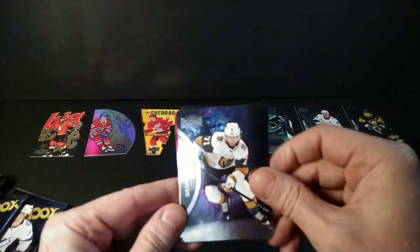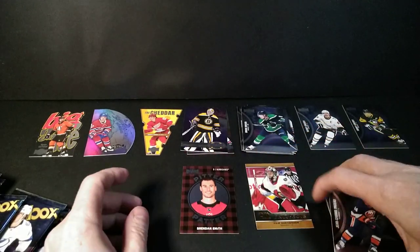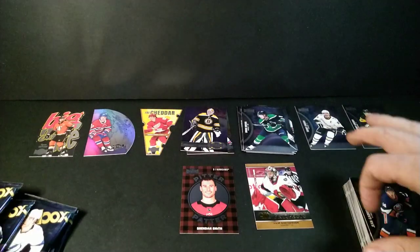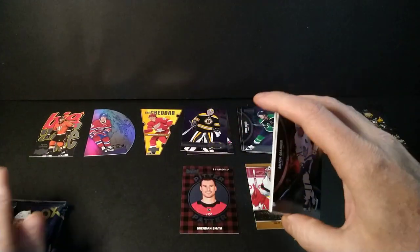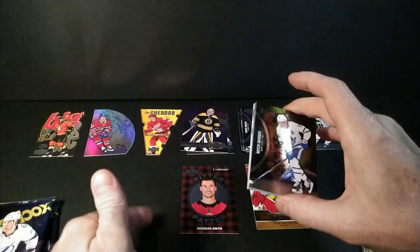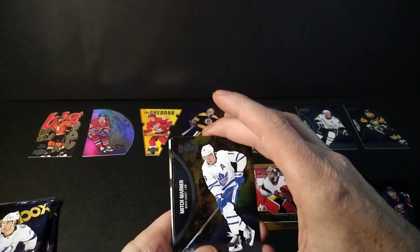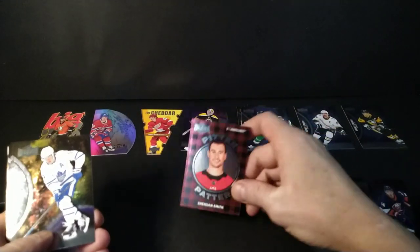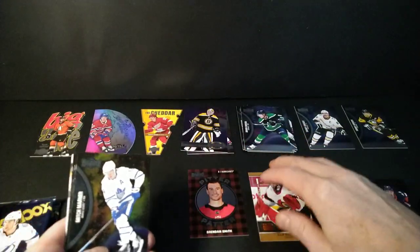We've got McDavid base card, Nick Foligno, Jay Theodore, and a Pitter Patter — Brendan Smith. I really like that tartan design. Carlson, Eberle, Peugeot, and another Pitter Patter. They're not super common at one in 72 packs. The PA made an agreement with card makers a long time ago that they wouldn't show blood or fighting on cards, so that's the best you'll get for a bruisers subset, but I'm surprised they even allowed that.